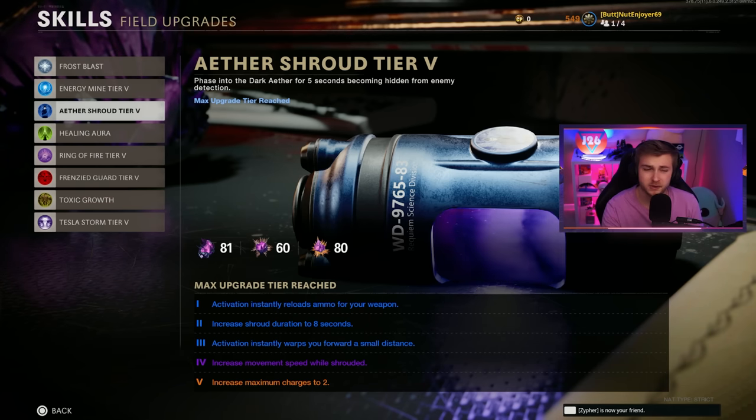They also said we can upgrade anything we want to tier five, so I went ahead and upgraded Aether Shroud. We need another field upgrade to add to our arsenal. But before we hop into it, if you have any weapon challenge or upgrade suggestions, go ahead and leave it in the comments down below. I'll have a comment there as well with everything that we've already completed, so make sure you check that out first so we don't get any repeats.